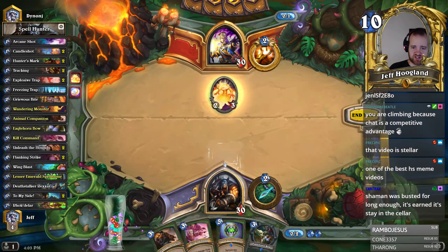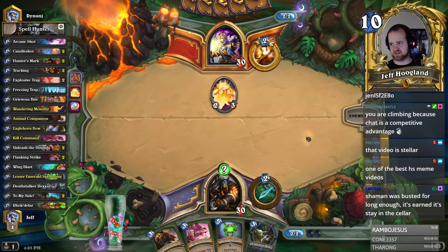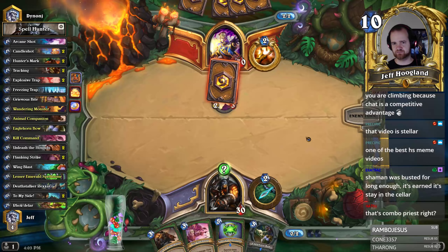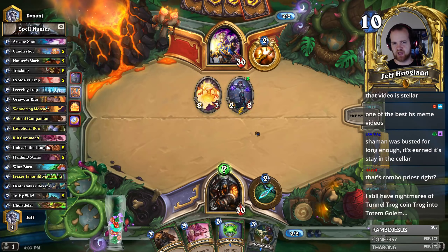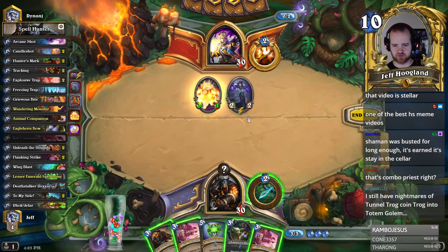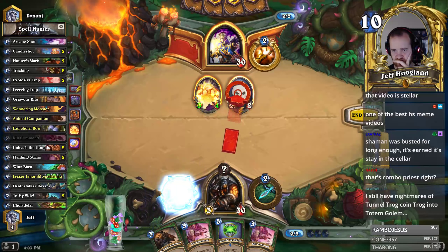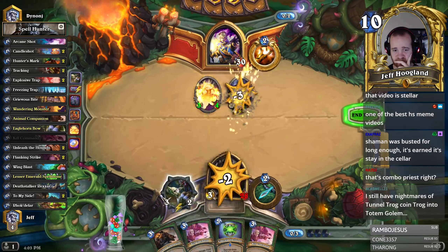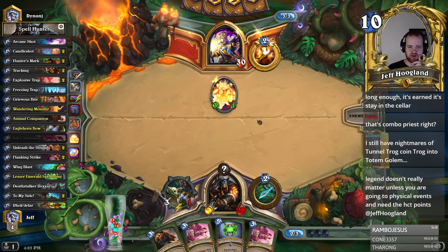Wandering Monster says when our hero gets attacked, it summons a random three-drop that gets attacked instead. Yeah, I think this means Inner Fire Priest usually — I actually have Inner Fire Priest in the donation queue; we might finish up with that today. Since they didn't pop our secret, I'm going to go ahead and do this. This weapon is so good — it attacks for three, and every time they attack us a secret serves as a field, we get an extra durability.